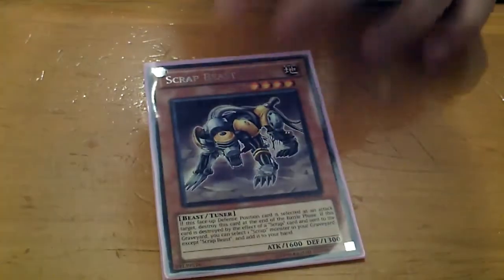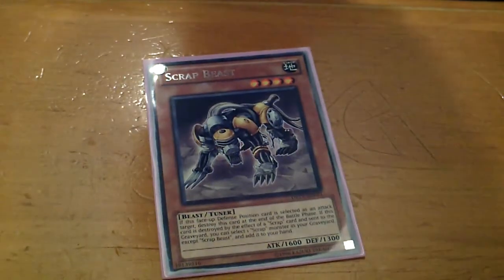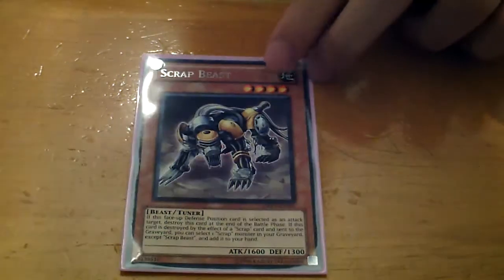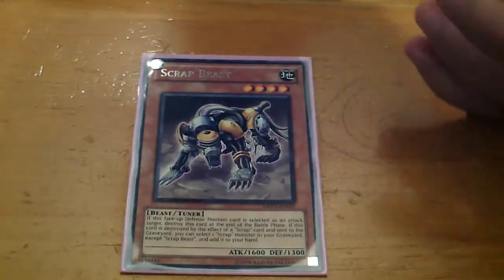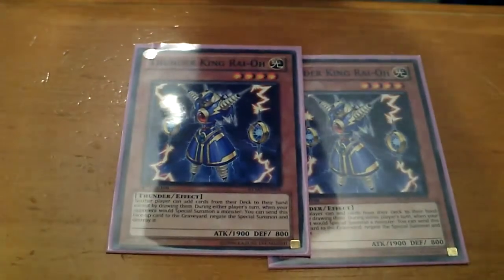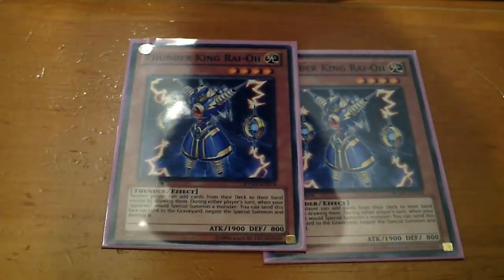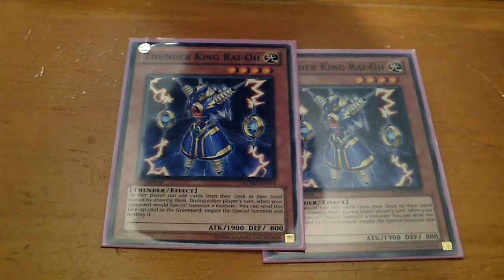I also run one Scrap Beast for that level 7 or 8 type of Synchro. It's good since it's level 4 and can easily be brought back by certain monsters' effects, which I will explain in the extra deck. I run two Thunder Kings for disabling draw power, because you don't really add much to the hand in this deck.